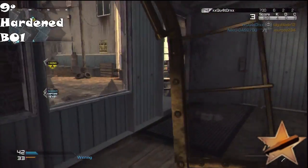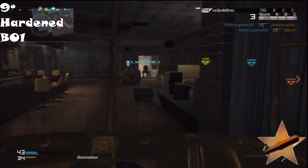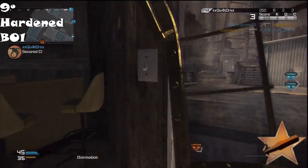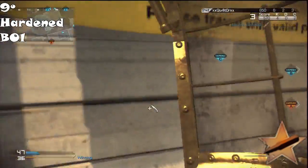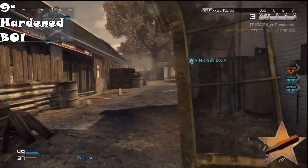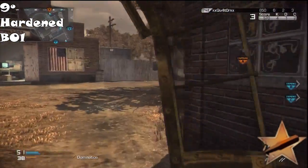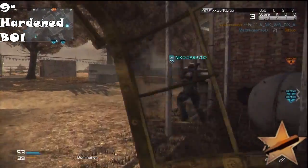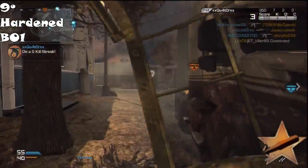In number 9, we have Hardened from Black Ops 1. This one is not completely useless — it's FMJ pretty much. It increases bullet penetration, makes extra damage, and allows you to deal extra damage to enemy aircraft and turrets. You don't really need to shoot through walls, and you're not going to use your gun to shoot at helicopters and sentry guns. Against sentry guns it could be useful, but you can just throw a stun grenade and knife the sentry gun. And to destroy enemy aircraft, use your Strela missile.